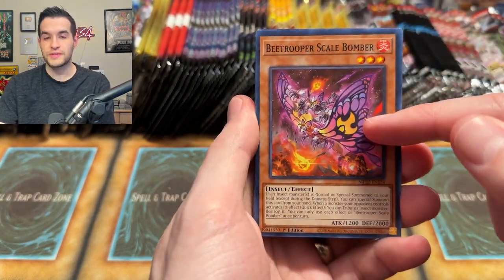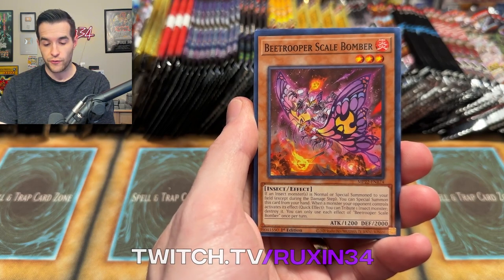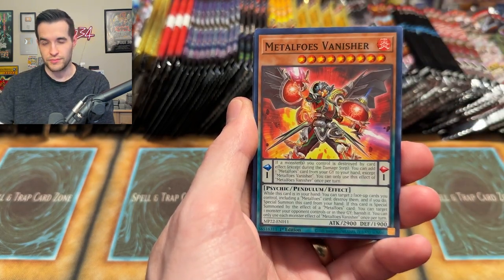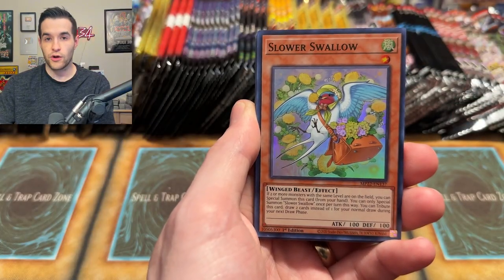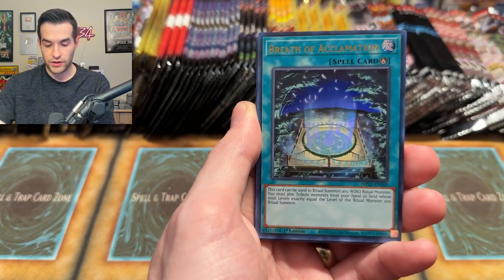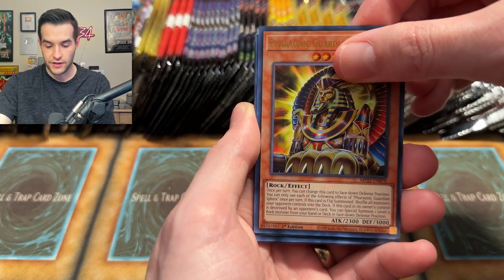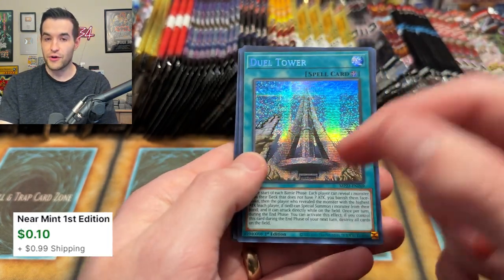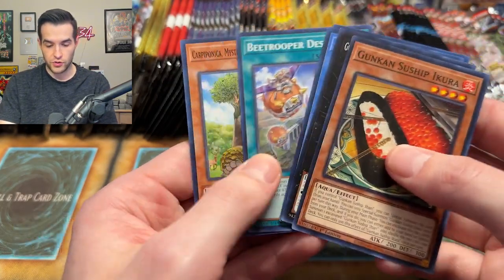B Trooper Scale Bomber — I've been trying to summon Petite Moth on my Twitch stream Monday, Wednesday, Friday. Check me out at Twitch.tv/Ruxon34. It's a B Trooper slash Petite Moth deck. Slower Swallow, Sunvine Crossbreed, Breath of Acclamation, Pharaonic Guardian Sphinx, and finally the Duel Tower — a secret rare. A couple of solid cards there, but not the card we're looking for.